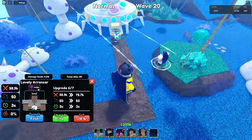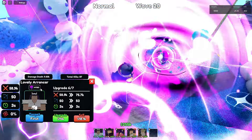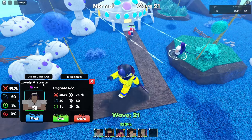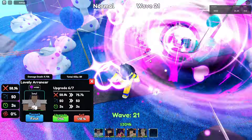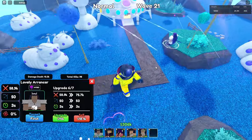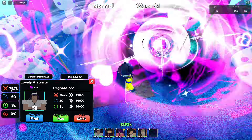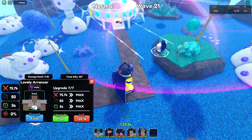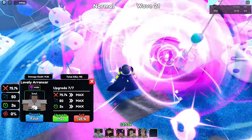The last upgrade shows hybrid — what? He's already an air unit, why is there a hybrid tag? Hybrid is only for ground units — once a ground unit becomes hybrid, they can hit air. I don't know why this has it, but for the last upgrade: total damage of 75.7k, 50 range, and 3 SPA. Look at that attack animation!